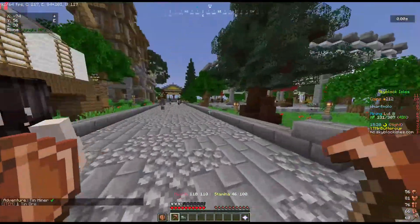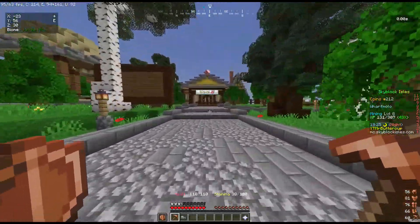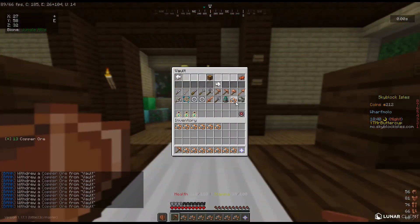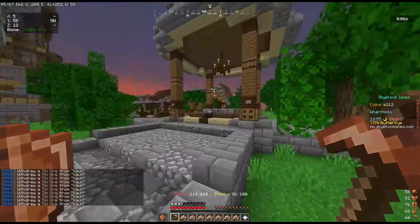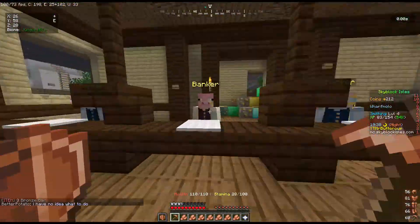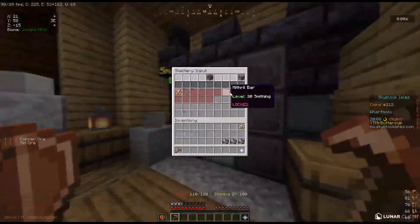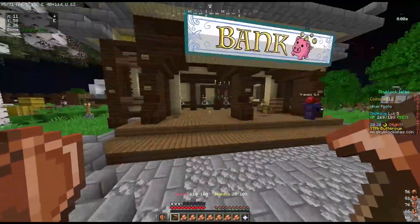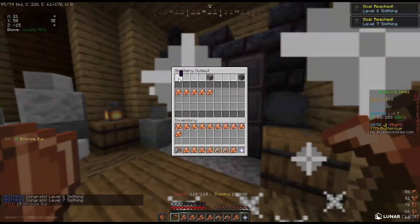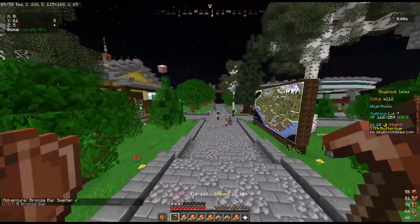And there we go. Copper miner is complete and so is tin miner. So now we can smelt all of those bronze bars. There we go, bronze bar smelter is complete.